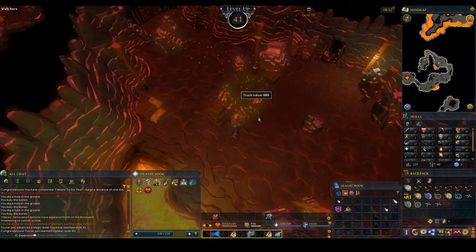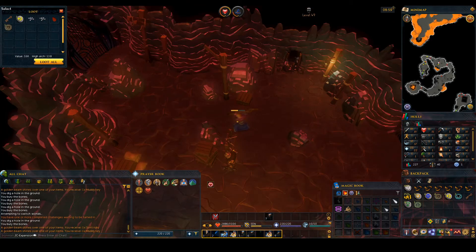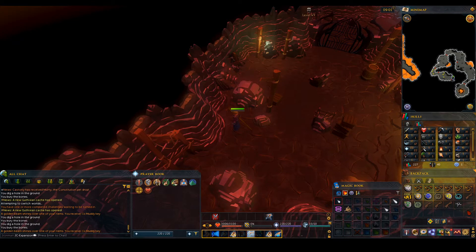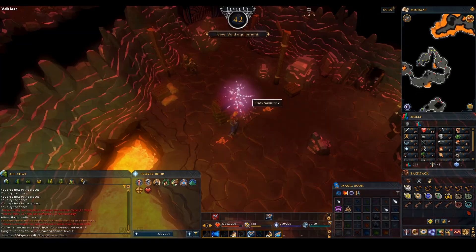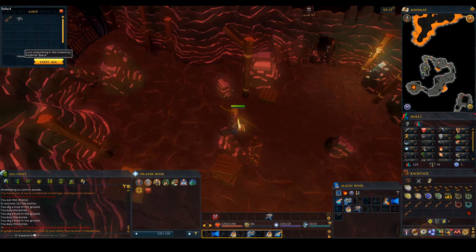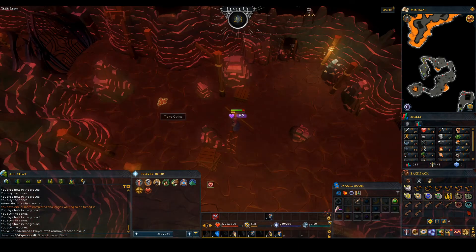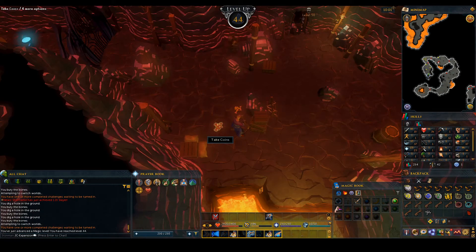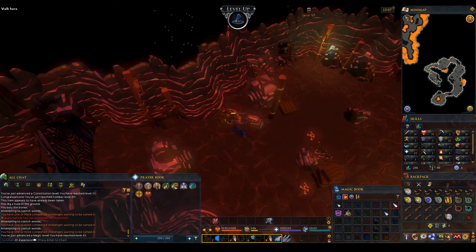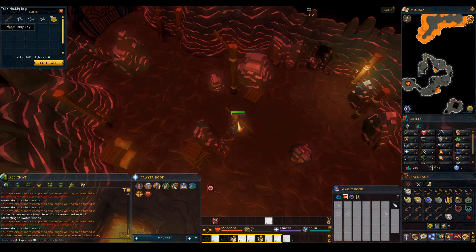That's 41 magic. Another muddy key — and another one over here. Back-to-back muddy keys, will not complain. Another muddy key, 42 magic. That's another muddy key. 43 magic. 23 prayer. 44 magic — didn't get a single grubby key between 43 and 44, so if they could start dropping, please. Muddy key number 8, muddy key number 9. That is 45 magic. And that's a 10th muddy key, which means it's time to go open up my chests.